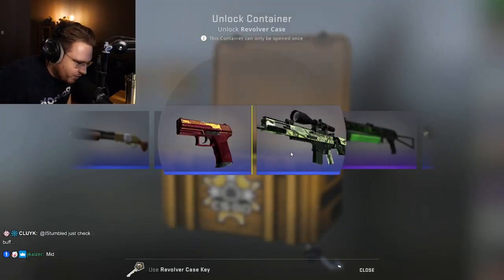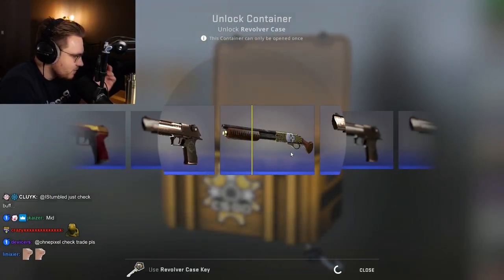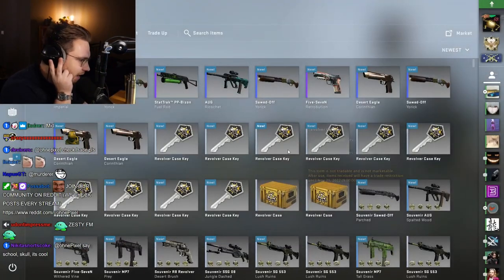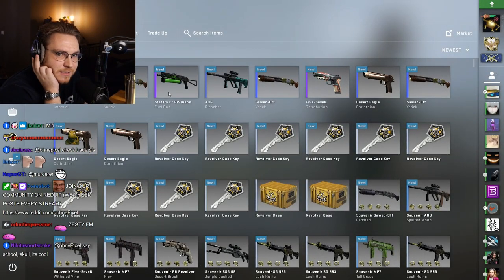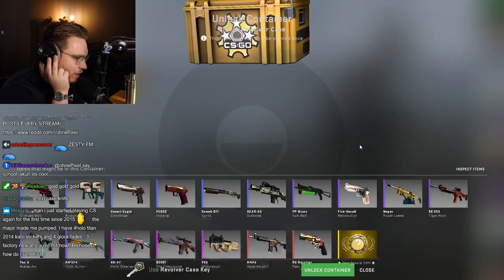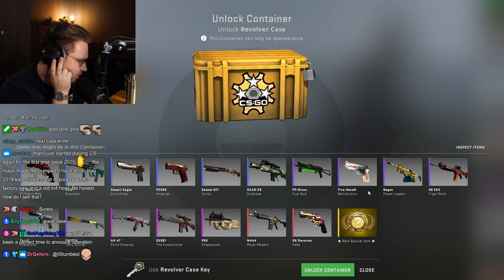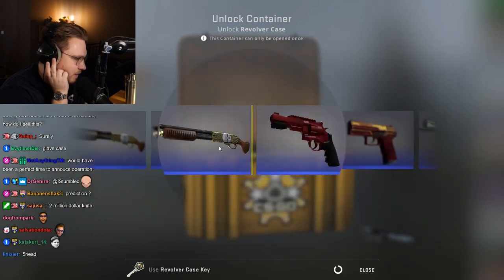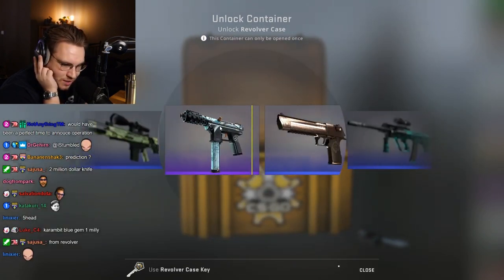Why Revolver Cases? Revolver Cases have bad skins in them, but if you get the gold, it can be crazy. Because this has the most expensive item in all of CSGO in it — the Blue Gem Karambit, pattern 387, the number one pattern. And that would be a game changer.